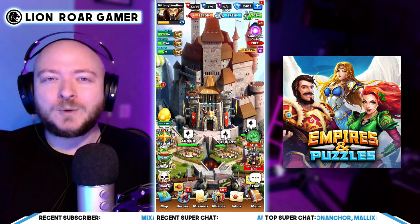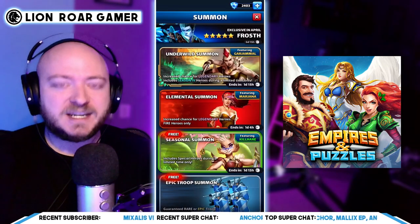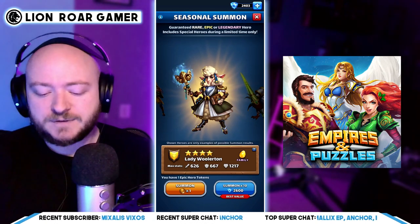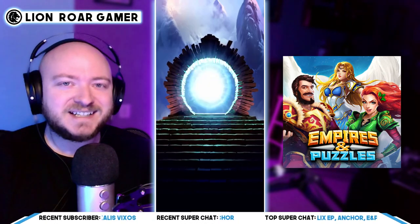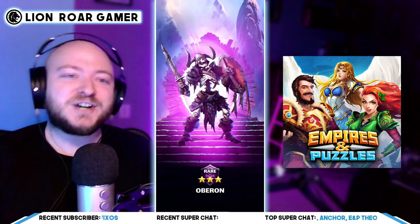It is possible once in a while to get a free hero — for example, if I go into the summon gate right now and click on Seasonal Summon, I do have an Epic Hero token which I got for free, and I can use that to try and get one of these seasonal heroes. Oh no, it's Oberon.